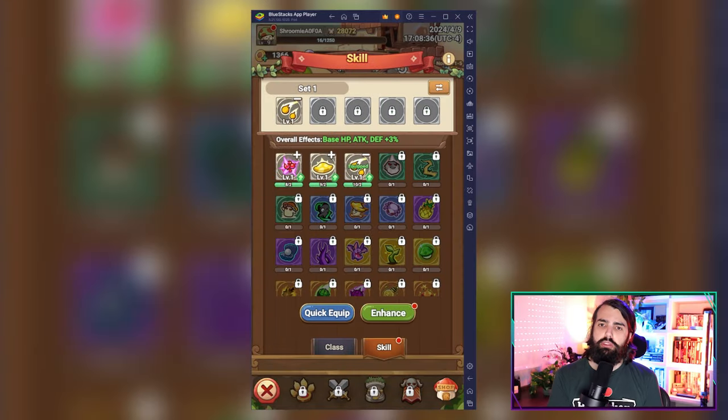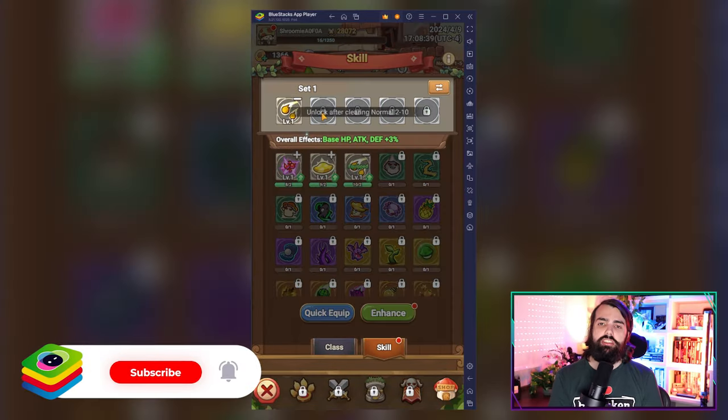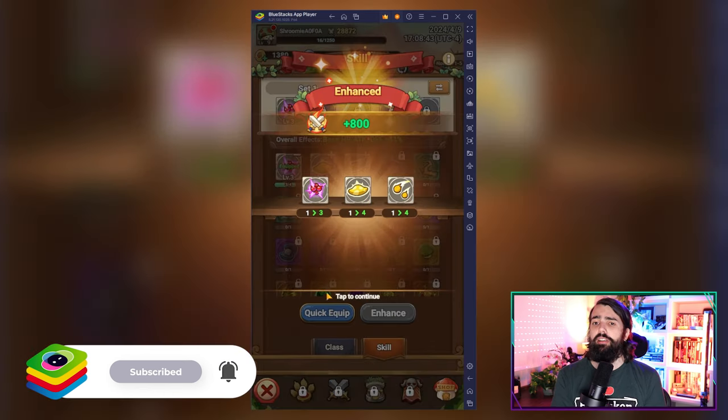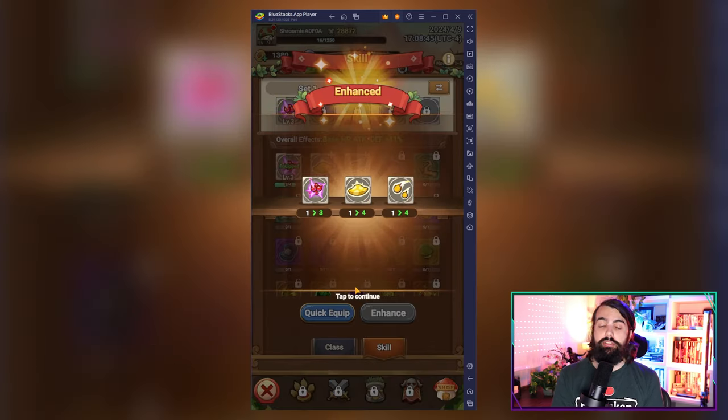You can choose between warrior, archer, and mage, each offering distinct playstyles and abilities. Each class can further specialize, unlocking a plethora of new skills and strategies.